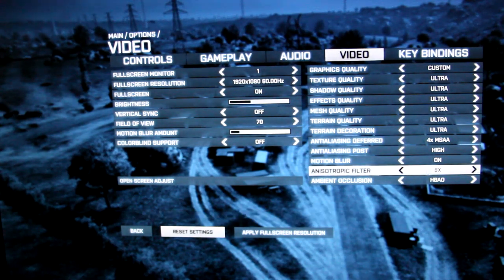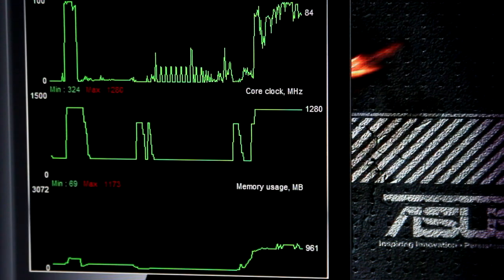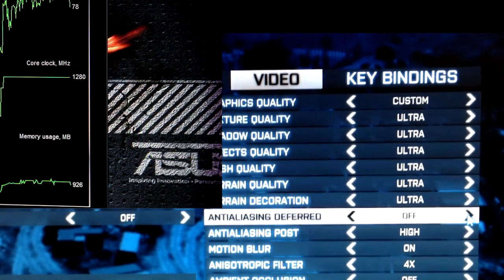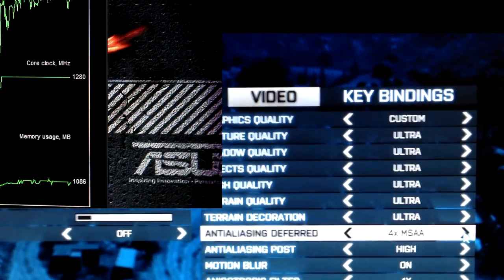As you can see here, all settings are on ultra with four times MSAA, and look at that — we are sitting once again at about 961 megabytes of video RAM used. You can see however that the usage is going up and down as high as 1.1 gigabytes of video RAM. What I'm showing you here is what's affecting that is the MSAA.